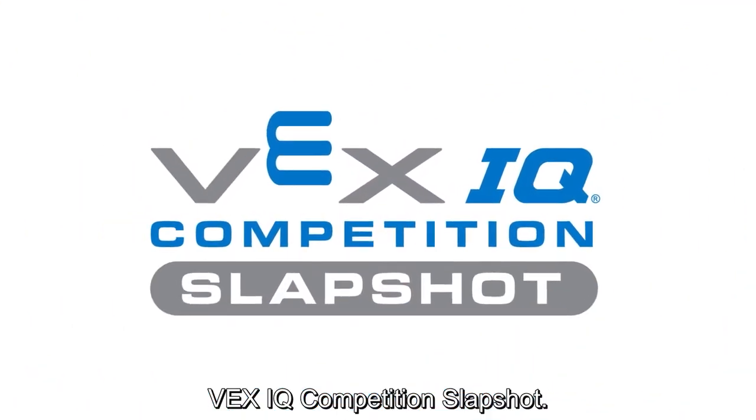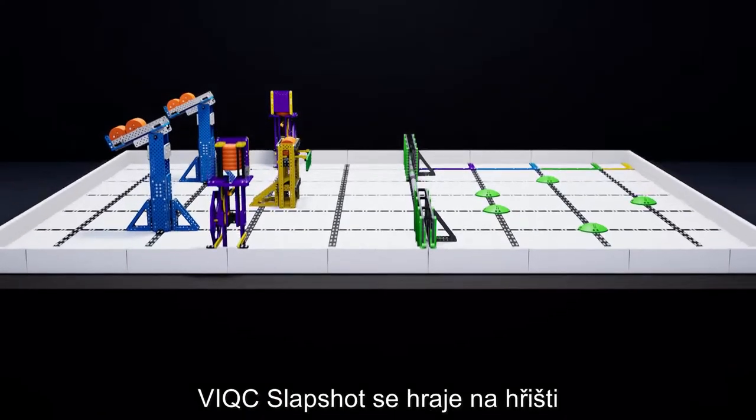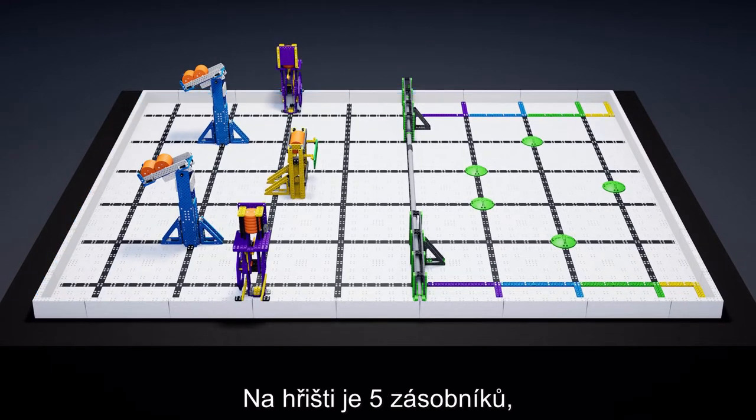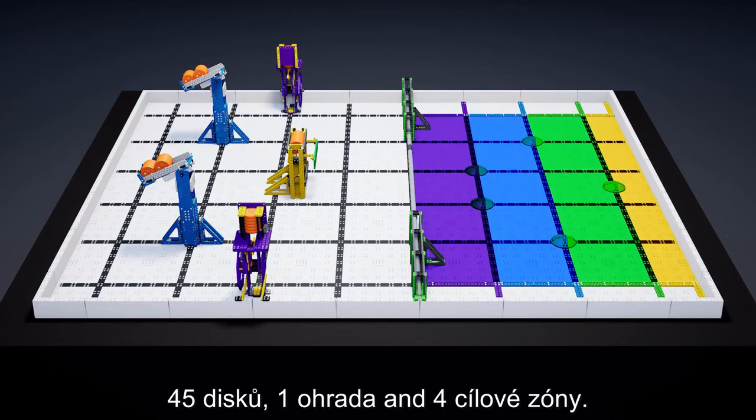Welcome to the 2022-2023 game VEX IQ competition Slapshot. VIQC Slapshot is played on a six-foot by eight-foot field. This field contains five dispensers, 45 discs, one fence, and four goal zones.